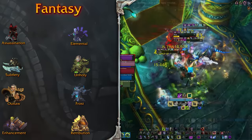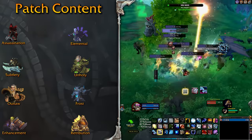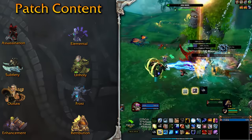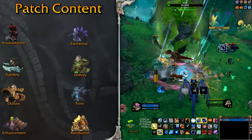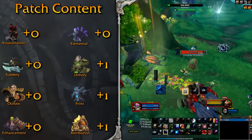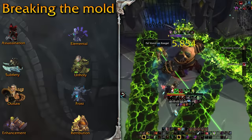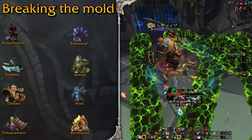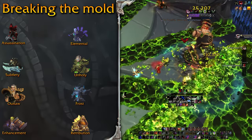The patch content is essentially what 10.2 adds to a spec to make it feel special — the legendary axe for DK and Paladin, the overall lore and theme for Druid when I decided to main it, and so on. Rogue and Shaman don't really seem to have a lot of flavor related to their class here, so they get a nil. One point to the rest. I initially called this section 'breaking the mold,' but really it's all about something new, something different, something I haven't mained before, something that can pose a challenge.